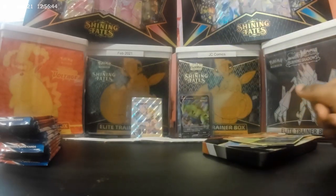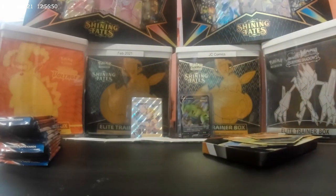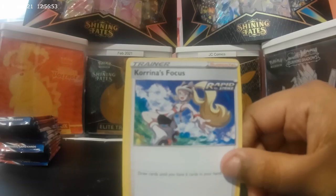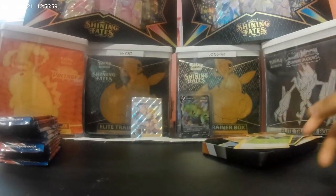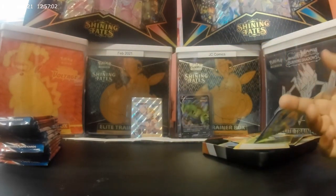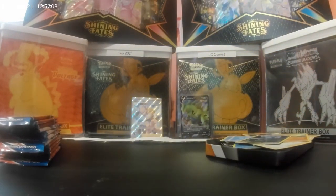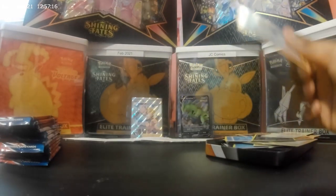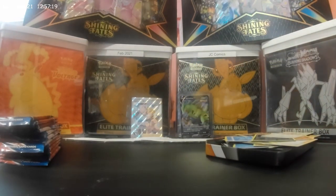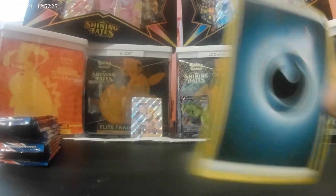Mamoswine, Mamoswine, Carkol, Froslass, Karina Focus, Blipbug, Frillish, Cubbone, Zubat, Spearow, Rapid Strike Style Mustard, Rapid Strike though, and Victory Bell. Last one's energy. There we go.